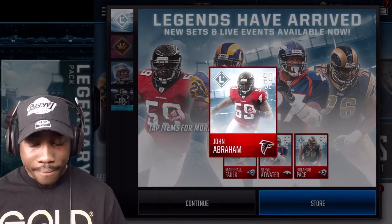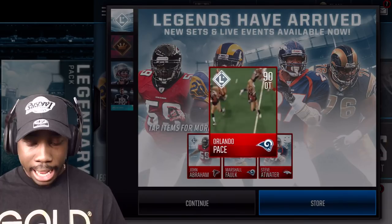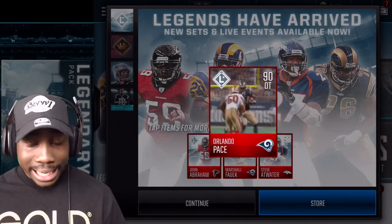You know he was a base — 90 overall. They got John Abraham. Steve Atwater, you know he'd hit it back there with the safety. And then we got Orlando Pace — he's gonna be blocking and pancaking. They got him pancaking.